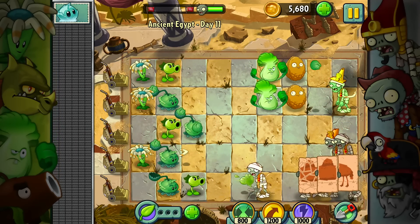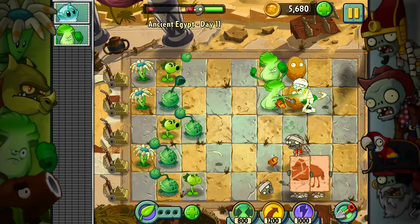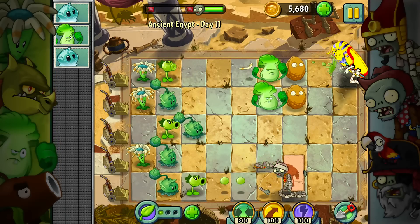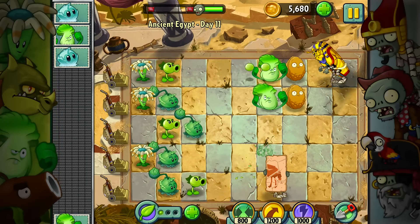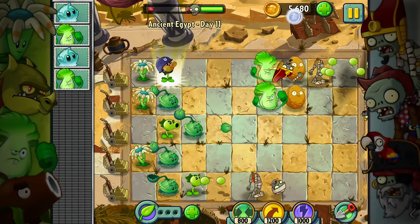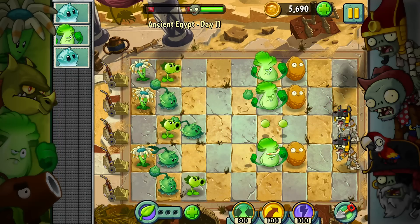These Bonk Choys do so much damage up close — I really like it. However, they can only hit one range forward. That's a bit annoying, but they do so much damage — it's really great. Give me a plant food, I need that. None of the other zombies are really posing a threat right now. I could put more Bonk Choys down, but I don't have any walnuts to defend them, so I want to hold off on that if possible. Let's go ahead and give this guy to this right here — go ahead and finish off that guy real fast. I said I wanted to save the plant food, but then I went and wasted it anyways.